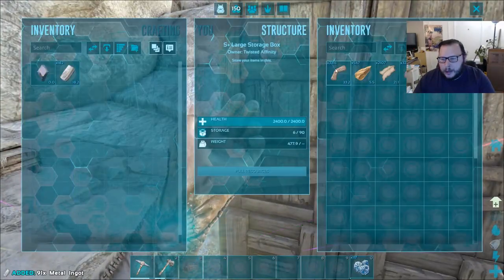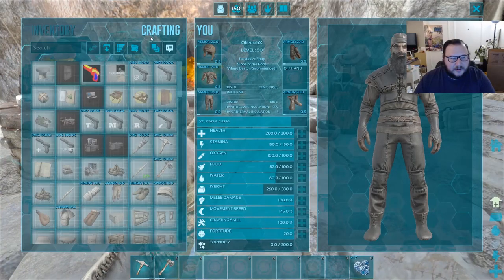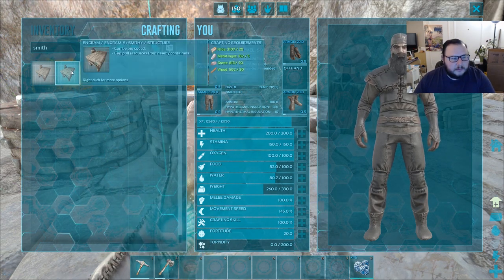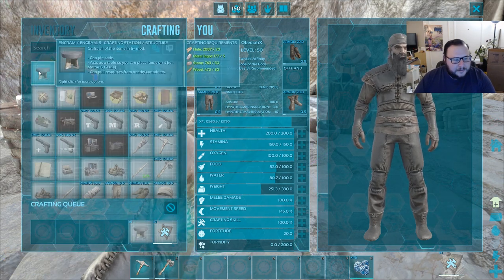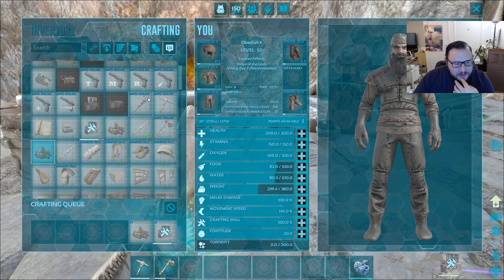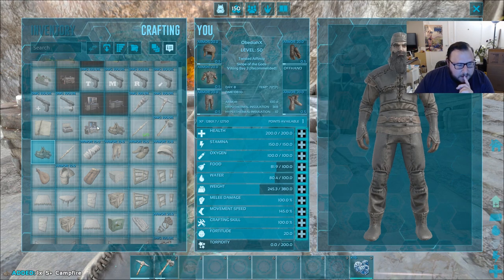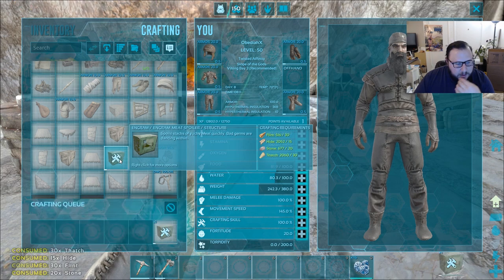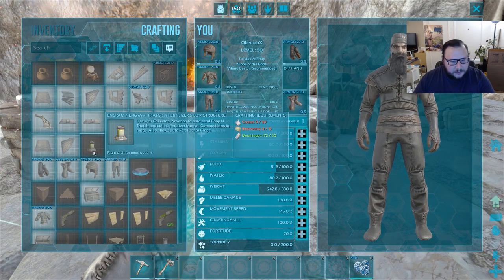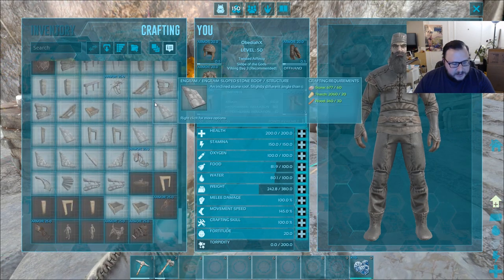We've crafted up a bunch of metal so we should be able to craft some good stuff. Let's grab as much metal as we can carry. Let's see what we can craft — first things first we need to make a smithy, an S+ smithy so we can pick it up later. We need an S+ crafting station, a blueprint station add-on, a campfire, and we'll go down the list. We need a blueprint station add-on — yes — and a meat spoiler, very important for spoiling all the meats.